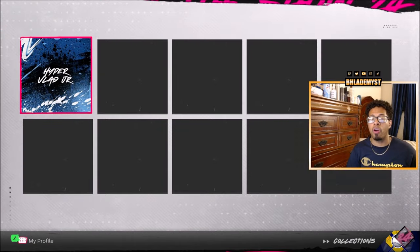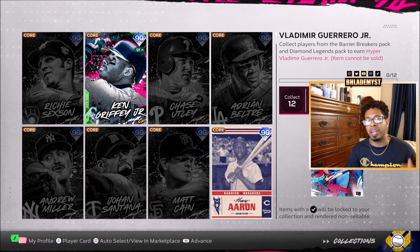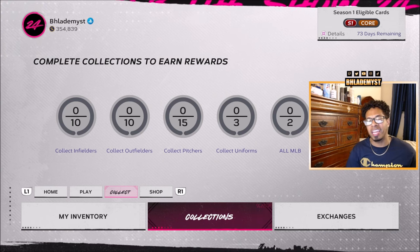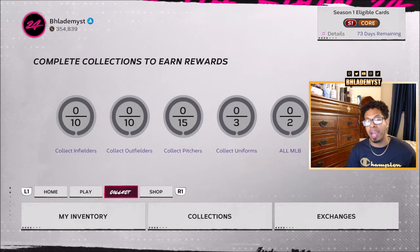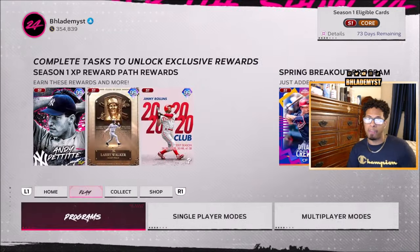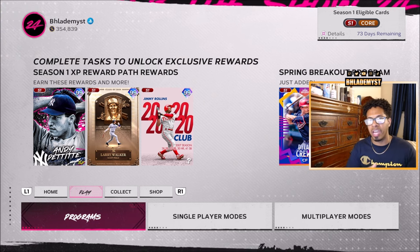There are players you can obtain from The Show Shop, from pre-ordering the game, or from special collections that would give you additional players to add to your season one collection total, but I'm not counting those because they aren't free for someone who bought the basic version of the game without pre-ordering or buying packs. Of course, through the XP reward path and your own pack luck you might have pulled some of these, and the decision to sell is always up to you — but before you sell any card, ask yourself: what am I going to use the stubs for?